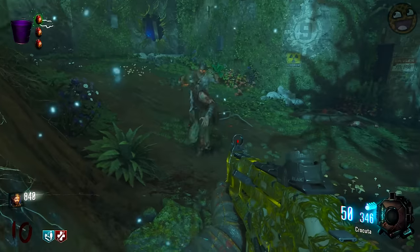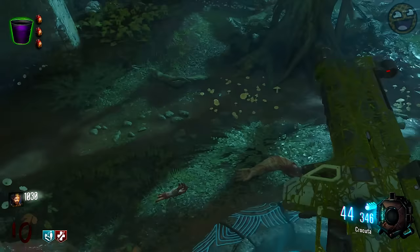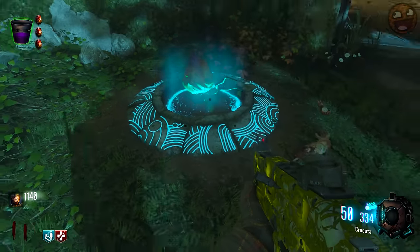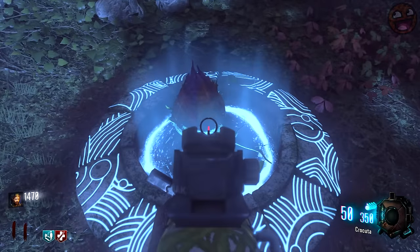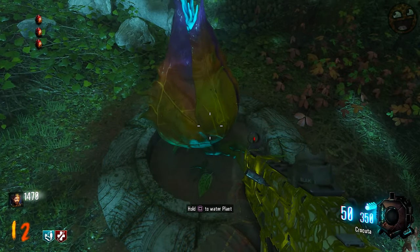If you've seen The Martian recently, I'm sure you'll agree that in certain situations, botany has its uses. This just so happens to be one of those times. On Zetsubo no Shima, there are buckets littered around the map which you can use to scoop up samples of 115-infused H2O.